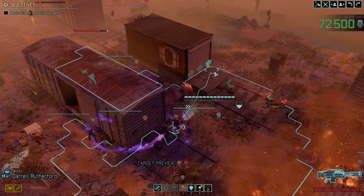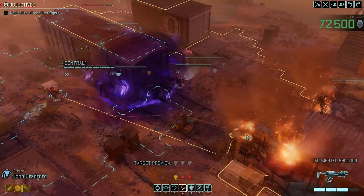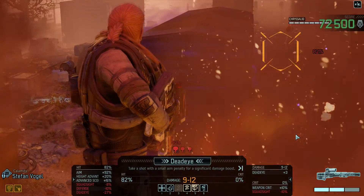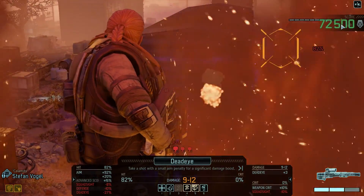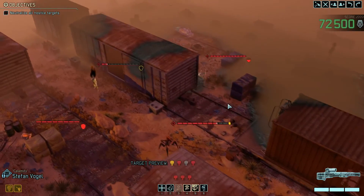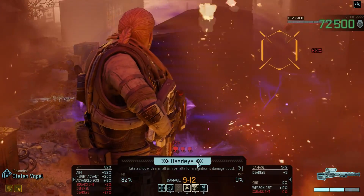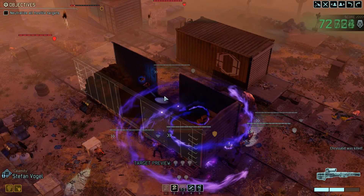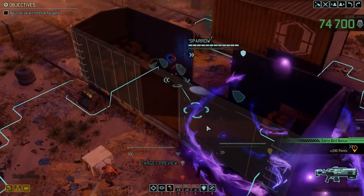If this hit, it kills, which is pretty good. Then we just have to focus on these two Codexes. I'm going to take the chance - 82%. Please... okay, good. You have Inspire. So we have to take the shot here.